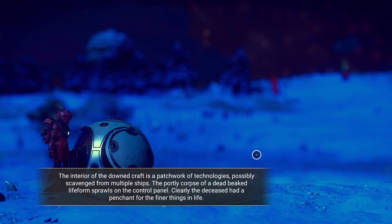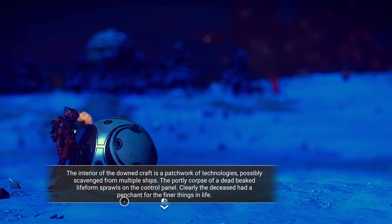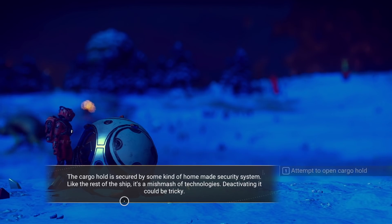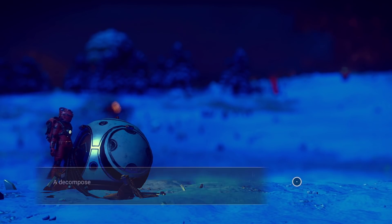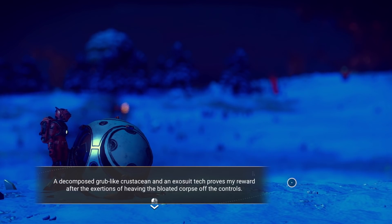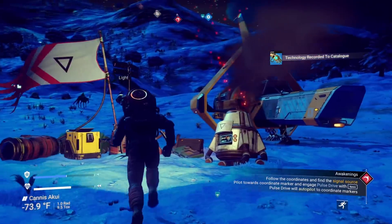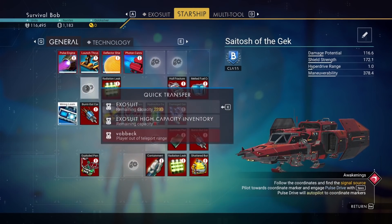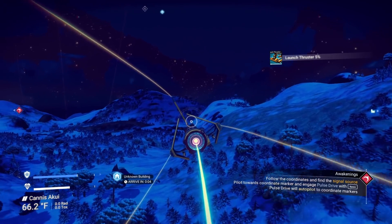Let's get some more tech. The interior of the downed craft is a patchwork of technology, possibly scavenged from multiple ships. A portly corpse of a dead beaked life form sprawls on the control panel. The cargo hold is secured by some homemade security systems. Let's search the pilot — tech, nice. Hazmat gauntlets, take it. Not only are we grabbing ships we can later scrap for parts and sell for money, as well as nanites, but we're also going to build up our technology base, because each downed ship has a piece of technology if we do it right.